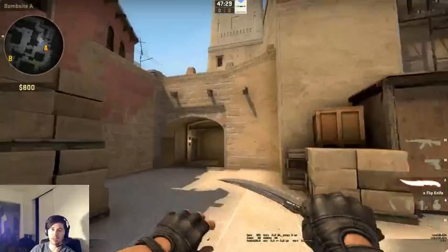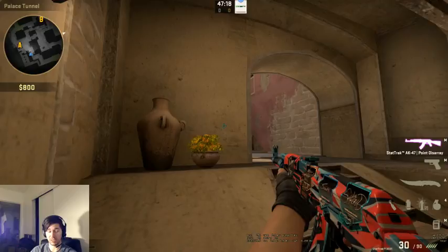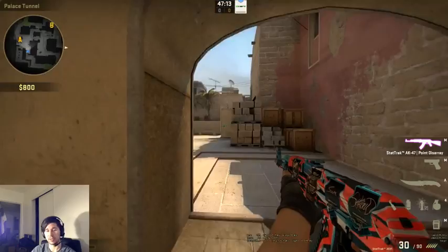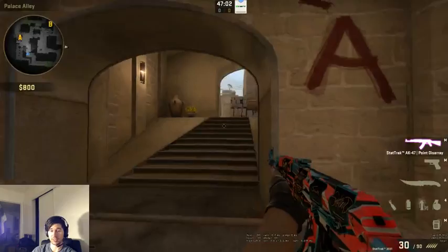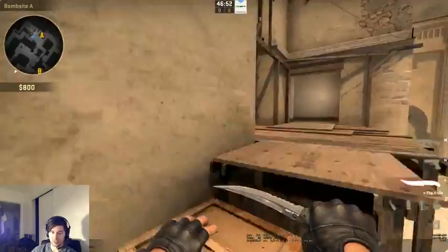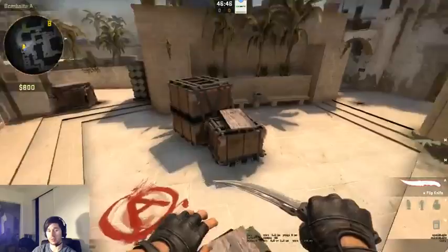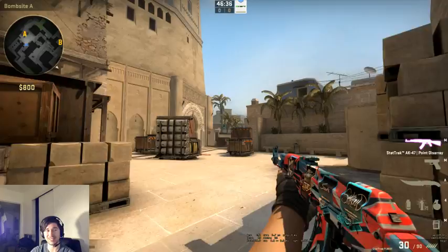That brings me to my next point: if I'm doing this, you guys can't be passive either. When I'm going into a site waiting for the flash, I need the next person right behind me — close enough to trade but not so close we line up. I clear the site, they clear another part, and if I die they trade that kill. If you don't trade and you die too, that's on you for not being close enough. If we throw all this utility and I go in but my teammates don't follow, I die and it's a 5v4 for no reason.